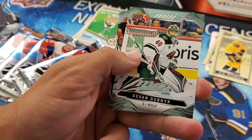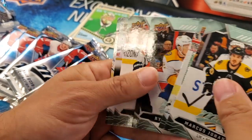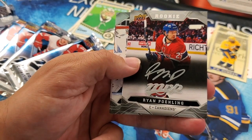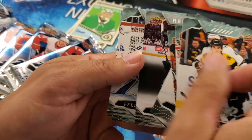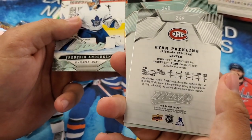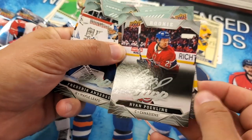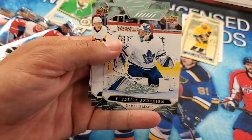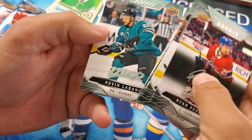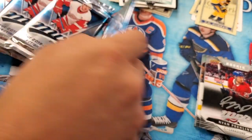Marcus Johansson, Devin Dubnyk, Ryan Johansen, Riley Stillman rookie. A Ryan Poehling — nice rookie, Silver Script. Very nice. One of those top rookies you're looking for. Pretty sweet. Frederik Andersen, Sidney Crosby Checklist, and Kevin Labanc. Solid guy, Kevin Labanc — taking one for the team for sure.